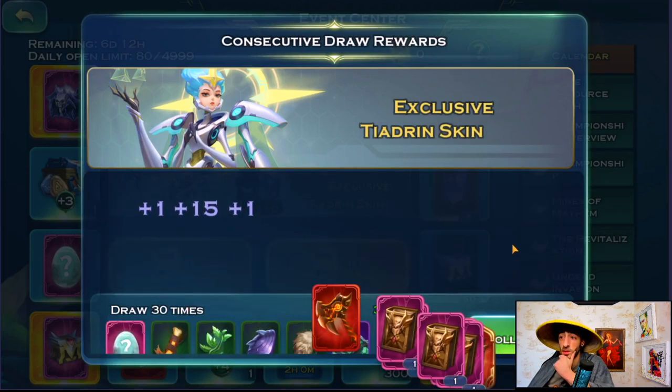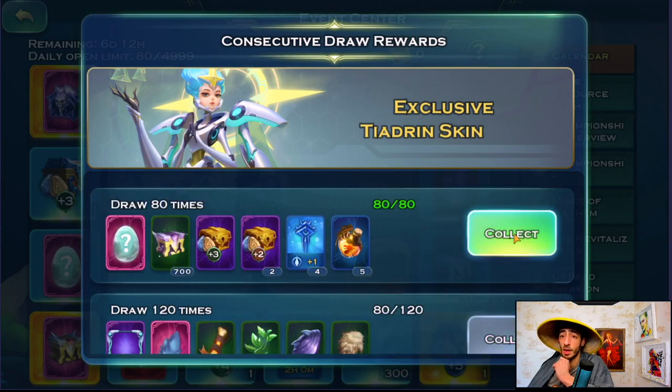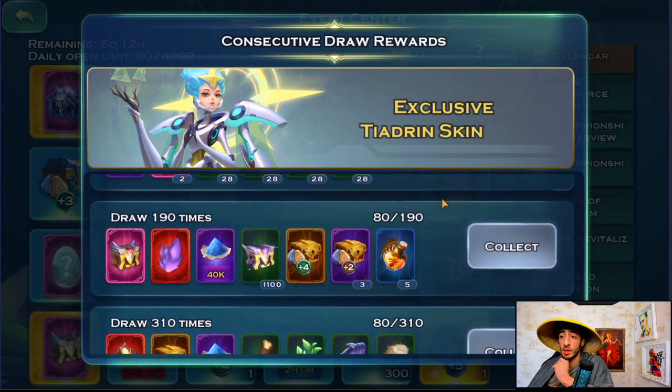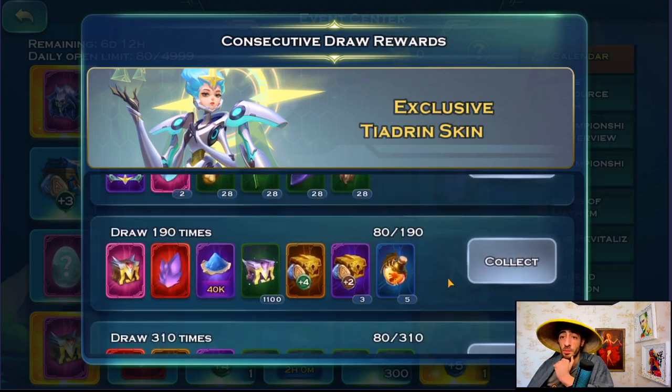So what do we do, guys — should we save the lenari? I didn't expect to get two skins in 80 spins. Honestly, I woke up today with a good vibe, today is a good day. I'm feeling good — it's all good. Should we go 190 anyway?